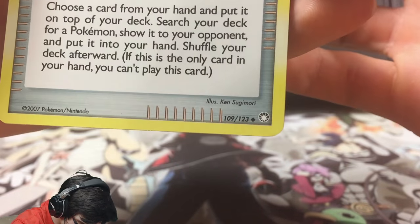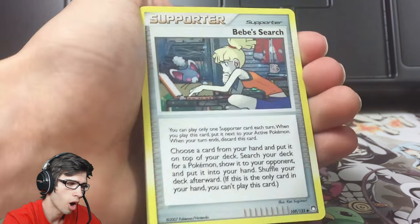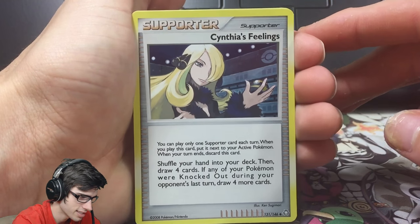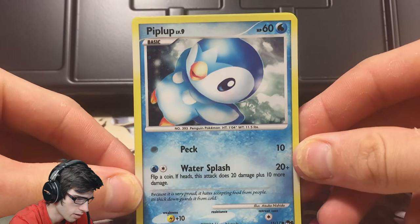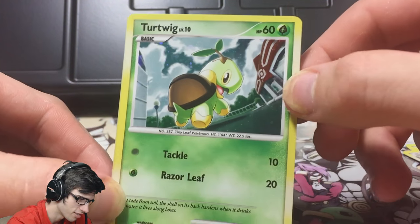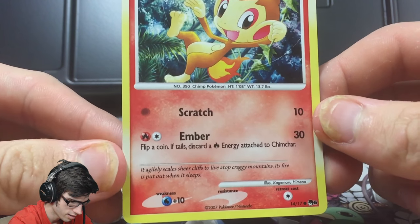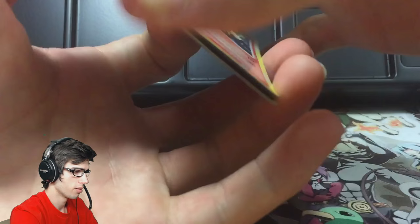Then we've got a BB Search — once again another set logo, just like a featured holo, good for collectors collecting both the standard art and the holo alternate. We've got Cynthia's Feelings, which is really sweet. Then a Piplup level nine with Peck and Water Splash — that one's a holo too. There's a nice Turtwig card, a Pokemon Center card with Tackle and Razor Leaf, and Chimchar level eight with Scratch and Ember — also a holo.